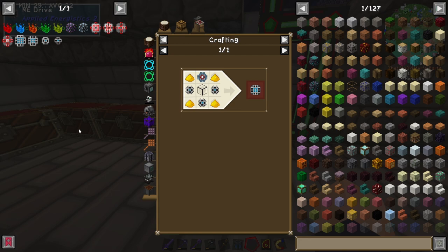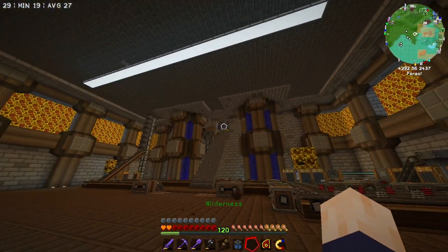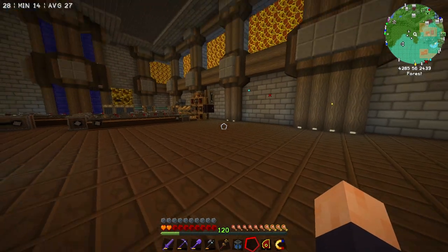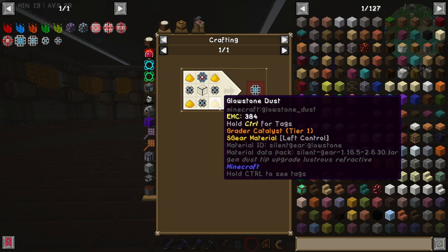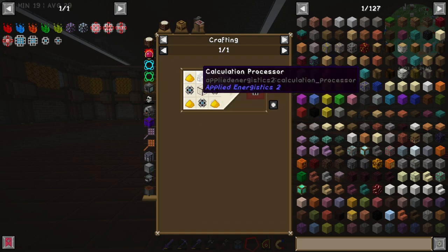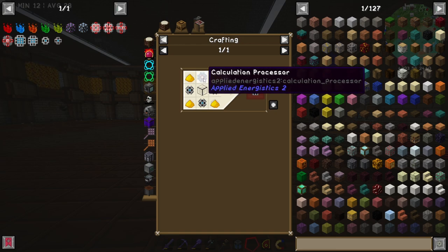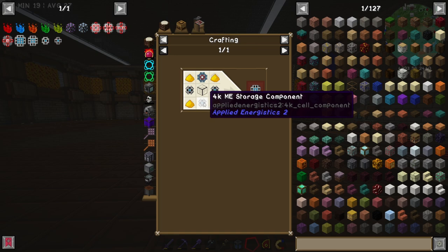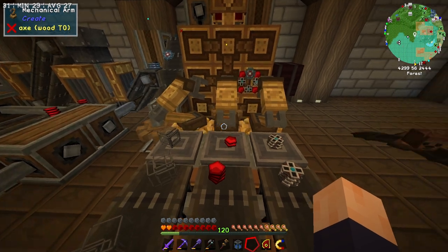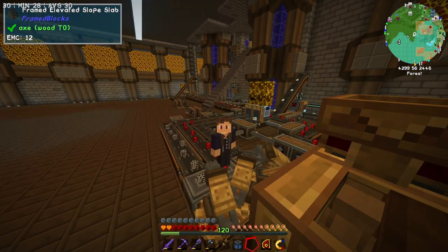This one is very, very easy compared to the last two, mainly because we already have the infrastructure in place. For the next step up, we need glowstone dust, we need the 4K ME storage components, quartz glass, and the calculation processor. This one we have already got automated, this one we have already got automated, and this one we have already got automated.